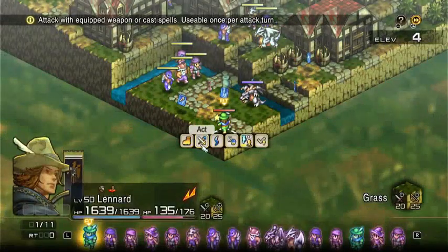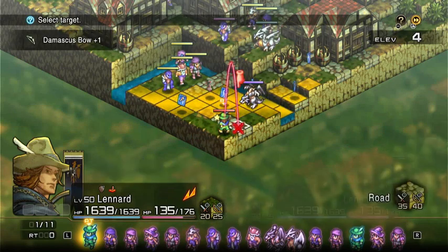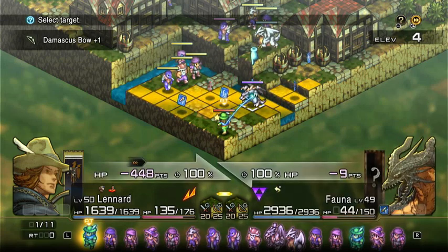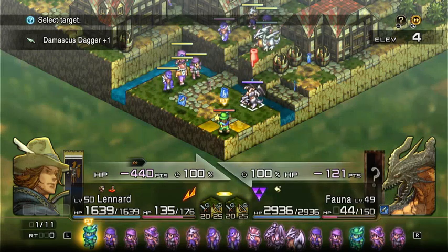Here's a practical example. We have a unit running Dragon Slayer and Tremendous Shot. If he targets this dragon with his Damascus bow it's going to do 448 damage, and if he attacks it with his dagger it's going to do 440.